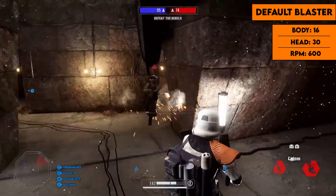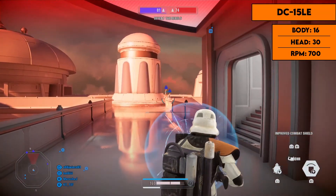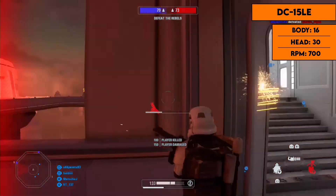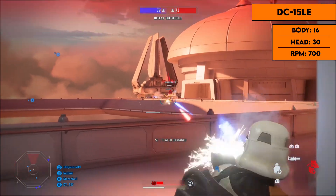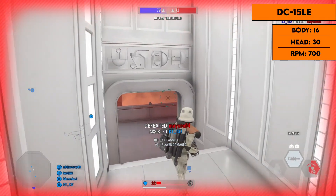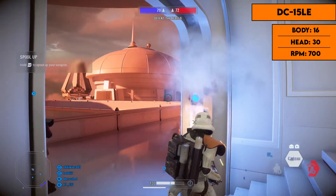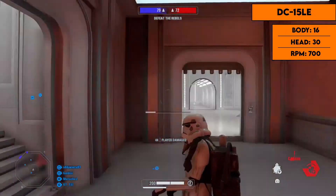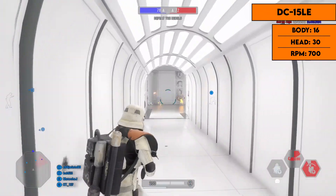The next blaster is the DC-15 LE. It's very similar to the default blaster but with a better fire rate of 700 rounds per minute, allowing it to do more damage per second — so overall better for the same situations, though there are much better blasters out there. For mods, all of them are good, but the third one makes the fire explosive, allowing it to go through blocks.